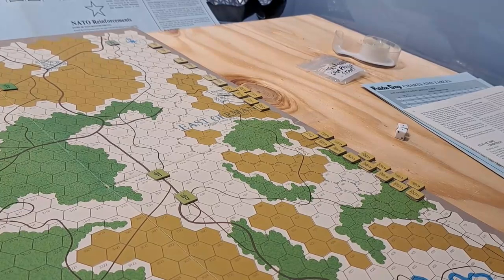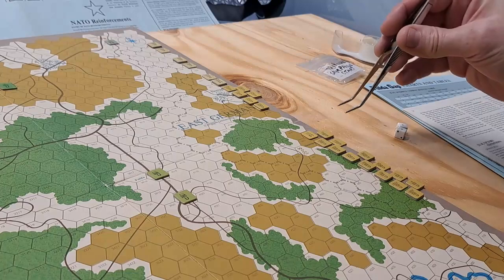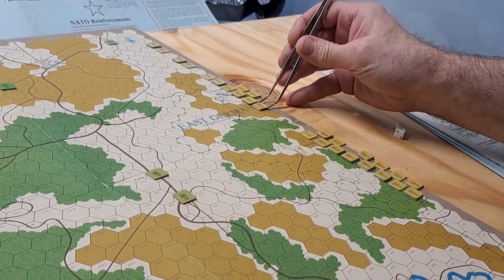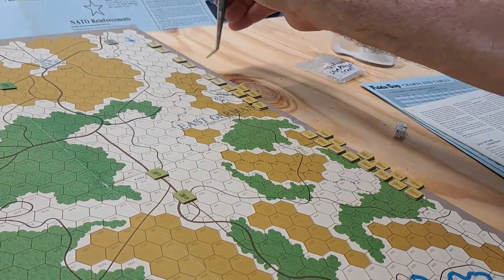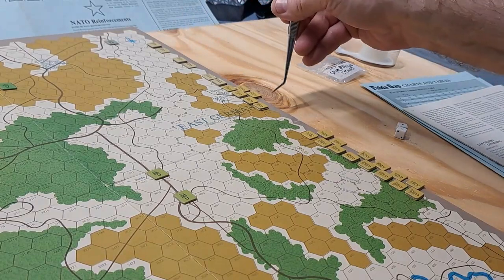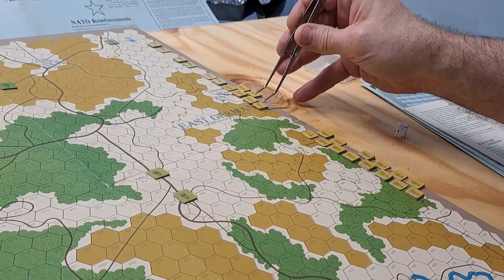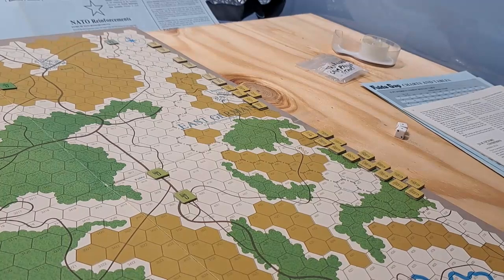The NATO forces are set up on designated hexes and the Soviets are on the map edge, just inside the East German border. You set them up how you want — stacking is two per hex. What I have is the First Guards Tank Army and the Eighth Guards Army up here, plus three East German divisions.